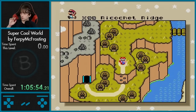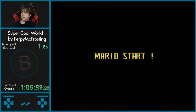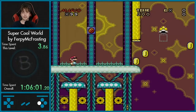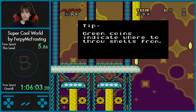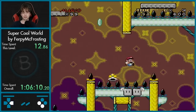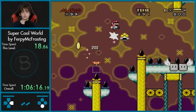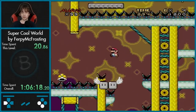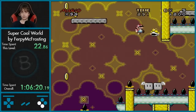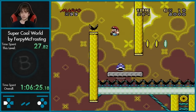Alright, Ricochet Ridge. What do we have here? Tip: green coins indicate where to throw the shells from. Bigger jump. So is this a shell level? Kind of appears that way.